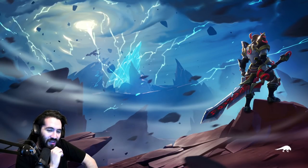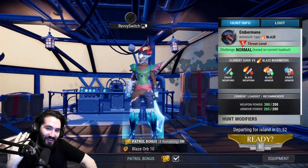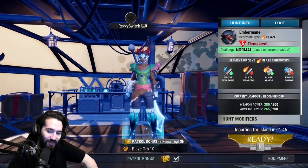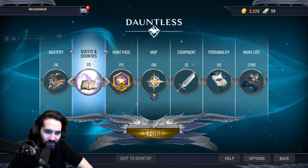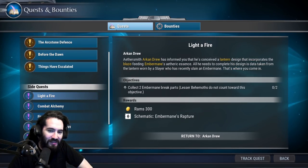We got Ember Mane finally — I've been waiting for however many episodes. Let's go into the main menu: not only are we getting the orbs, we also have Light of Fire, which is the Ember Mane break reward.